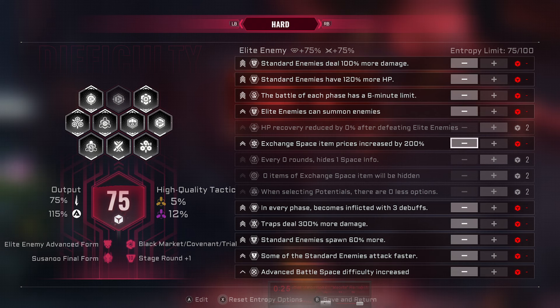There's been a change to exchange space prices, so now it only affects things like HP mixtures, healing, and removing debuffs — those are the three. It doesn't affect things like potentials, tactics, ascensions, HP upgrades, or MP upgrades. None of those get affected by the price.